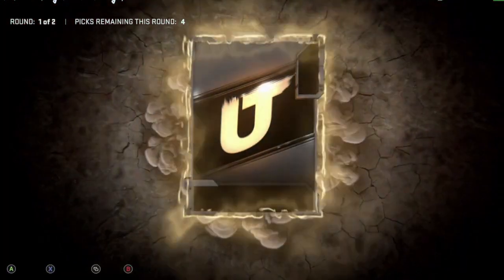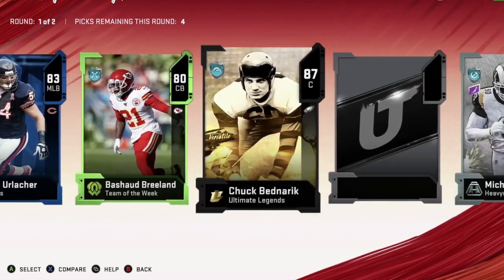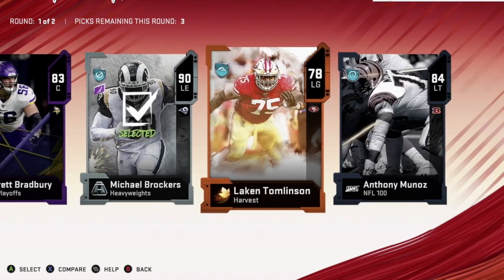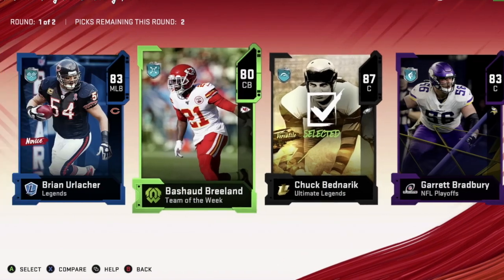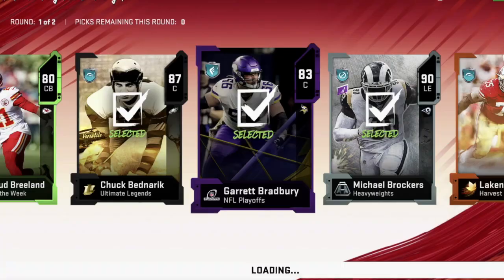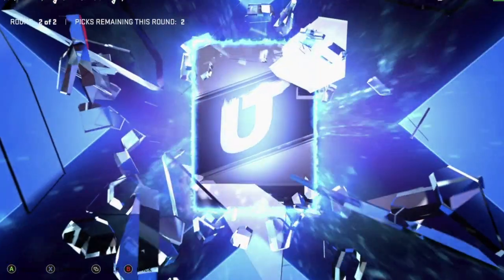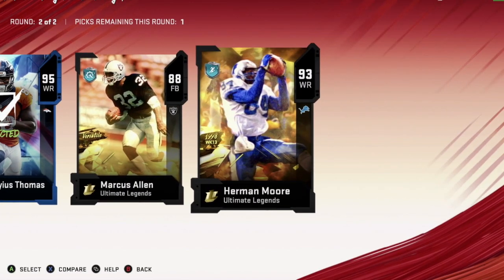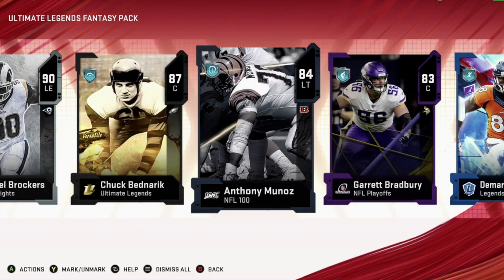We get Chuck there, we get a heavyweight, and we get an NFL Playoff 83. So we'll go with the 90, the 87, 84, and the 83. Second round we get a Legend 91 Ed Reed and a 95 Demarius Thomas. So that was a better pack there — I mean, not that good, but I guess it's a better pack.